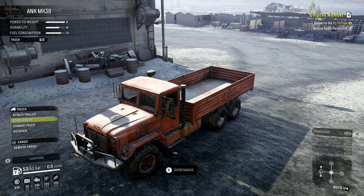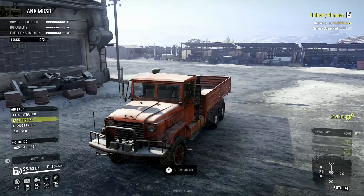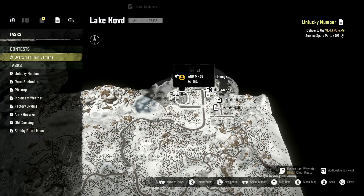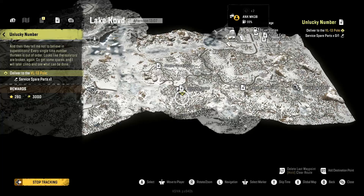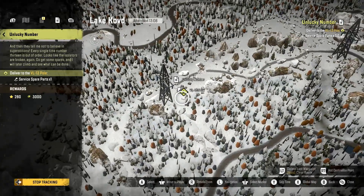Hello, this is Nabs with more missions from SnowRunner on the public server, out here in the Pensacola maps. We're going to be doing — let's show the mission — 'Unlucky Number.' We gotta pick up service parts from way out here and bring them to VL, to the pole.